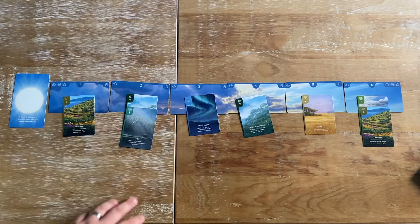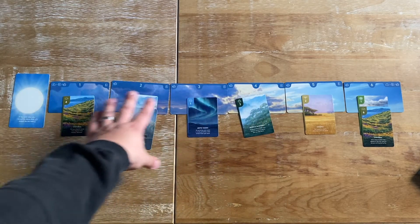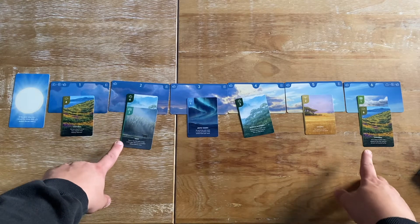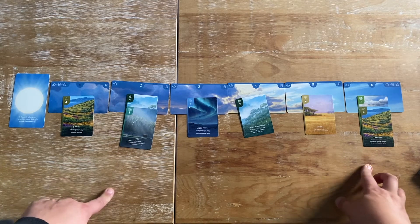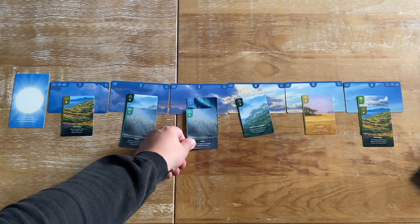Here's a zoomed out view of Sub-Astral as the board will be set up. You have six cloud areas and then cards laid out on each of the cloud areas. If there is ever less than two piles with at least two cards in, then at the end of your turn you will draw more from the deck and simply place by the number, like so.